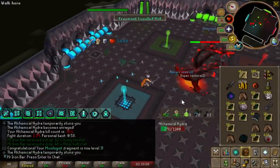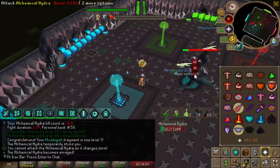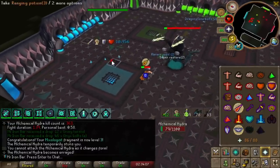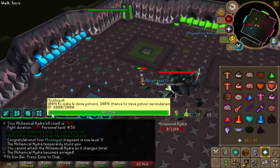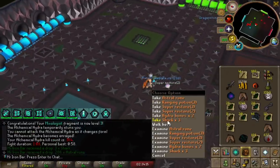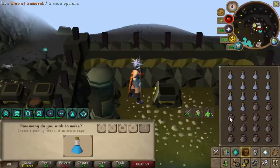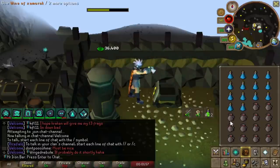Mixologist level three - sweet! Now I can make all the potions and all the brews I want without having to actually get any secondaries. Just 14 secondaries is all I need - 100% chance to save secondaries. Unfortunately still no lance, we'll try again another time. Come on, show me the magic!